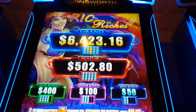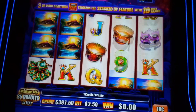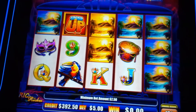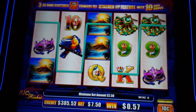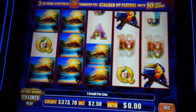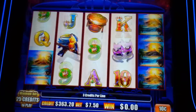This is Stacked Up Reel Riches by Ainsworth. In this one, we need full stacks of sunsets, at least in reels one and two, or three or more of these stacked up symbols for the bonus. We are at the 10 cent denomination, ultimate progressive betting, $2.50 to a max bet of $10. Let's get something cool.